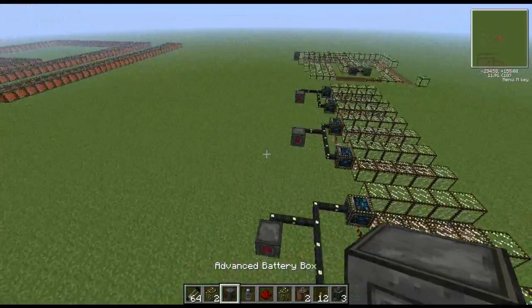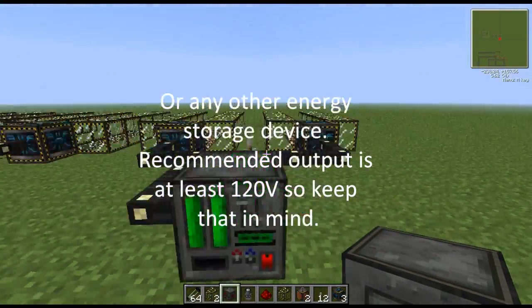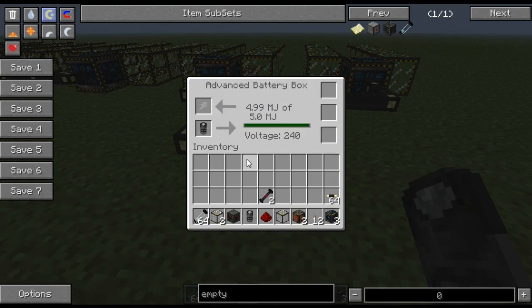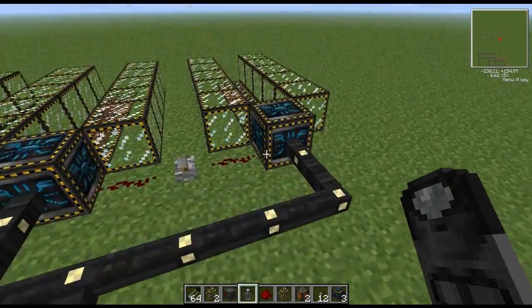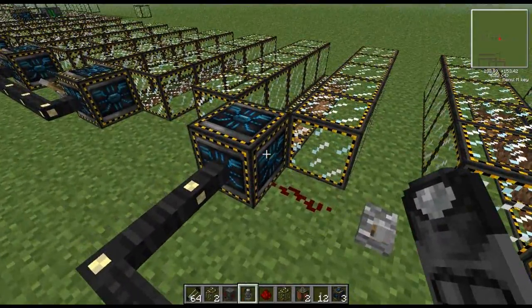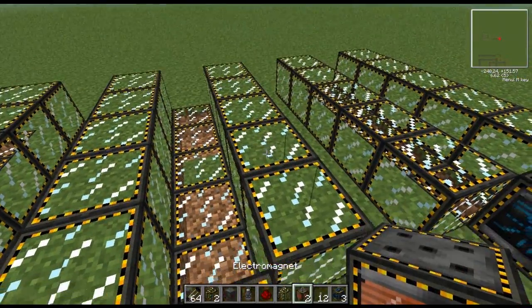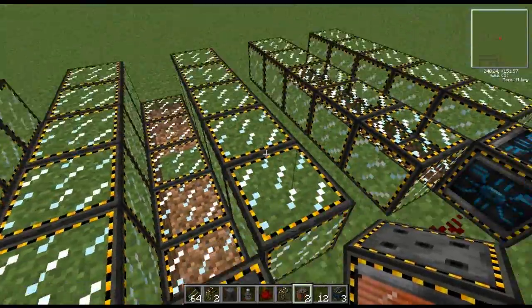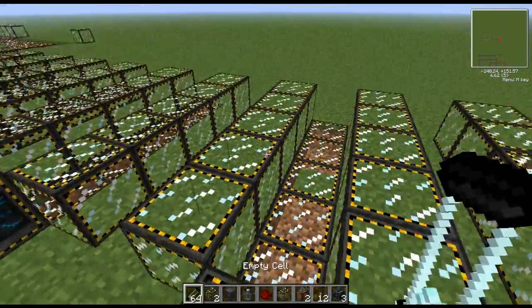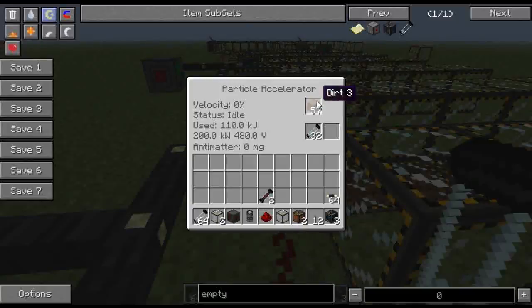What you need for this is advanced battery boxes — these hold the electricity to power up your particle accelerators. I'm using infinite batteries because I'm in creative mode and cheating, but fusion reactors work just as well. Then you're going to need particle accelerators, of course, a little bit of redstone, and a lever to turn on the particle accelerators. You'll also want electromagnetic glass and/or electromagnets — electromagnetic glass is pretty cheap, just an electromagnet and glass in a crafting table. You may want to put some empty cells in here, and then you're going to need a whole ton of dirt.